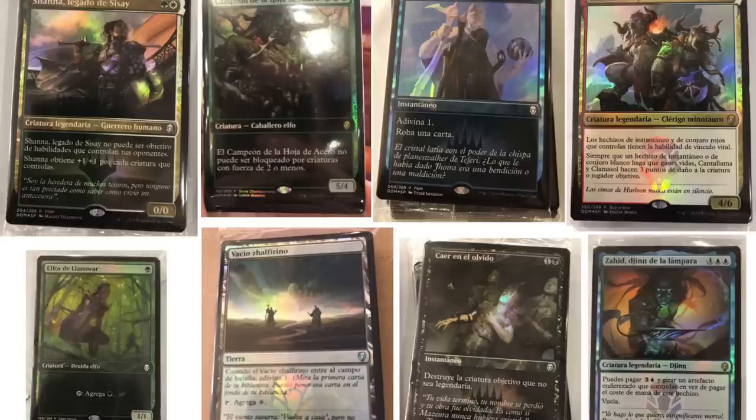The first one is Shaaner's Sisei's Legacy — pretty good card, interesting that it's an uncommon, I would have not guessed that. The next one is a 5/4, I have no idea what that is, but the blue card is Opt. These cards are in Spanish and I'm almost certain the blue card is Opt because I've seen that before.